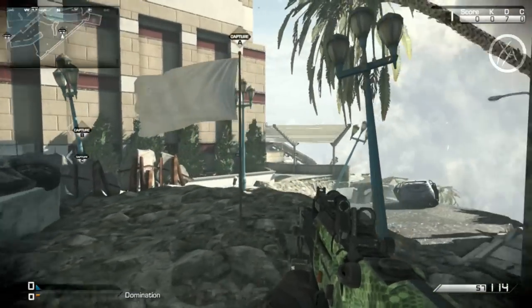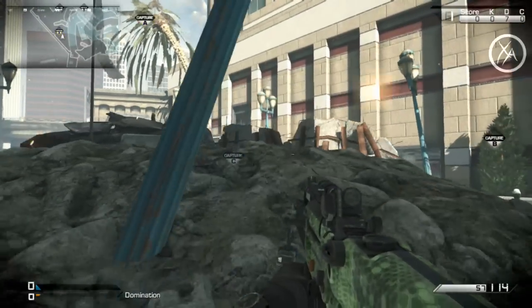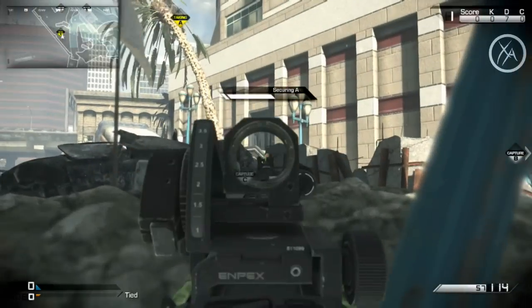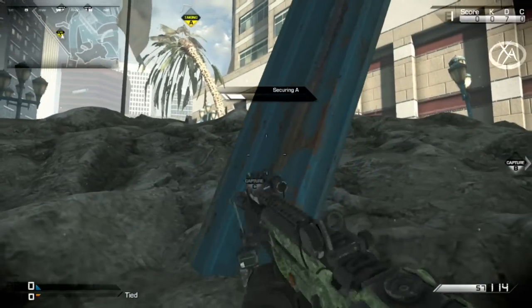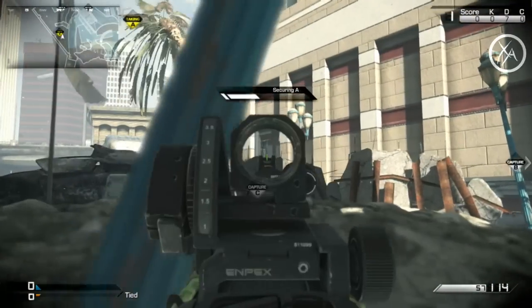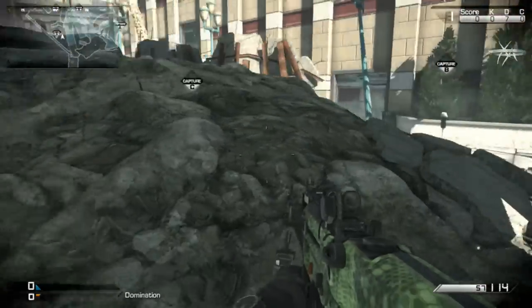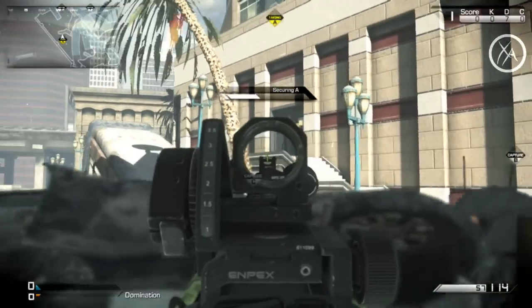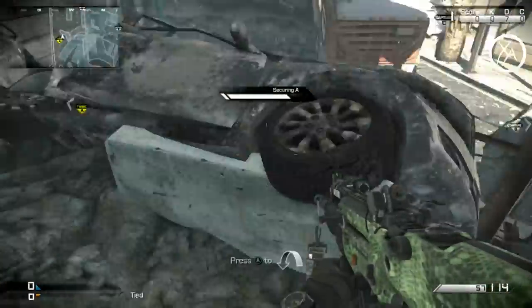Starting it off, as always, let's cover domination capture spots. For the A flag on this map, my favorite place to capture is all the way back here, laying down behind this rubble. You can crouch and see into that doorway at the top of the stairs, or just crouch down and use it for cover. Most people are capturing behind this rubble or the car on its side, which is a predictable spot. I like being less predictable than the average player.